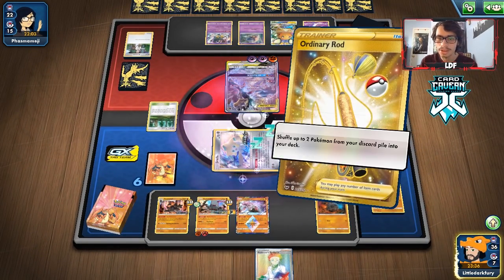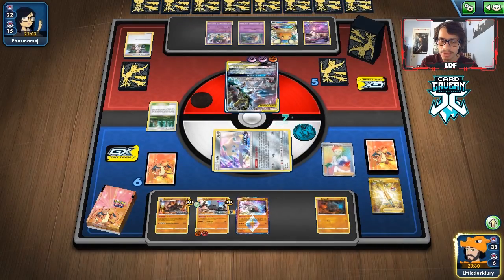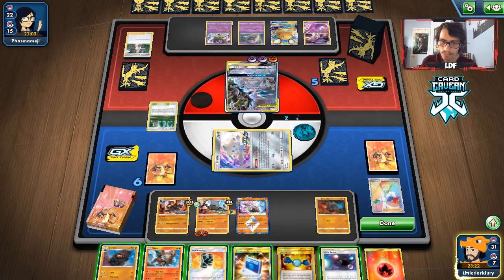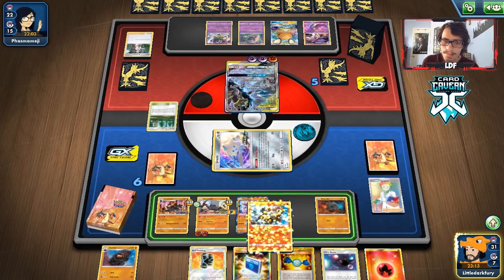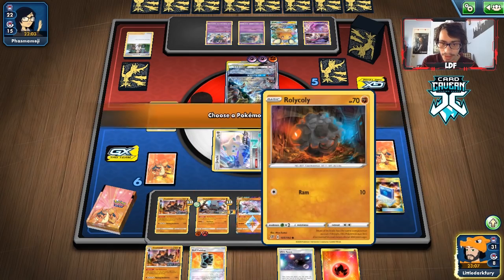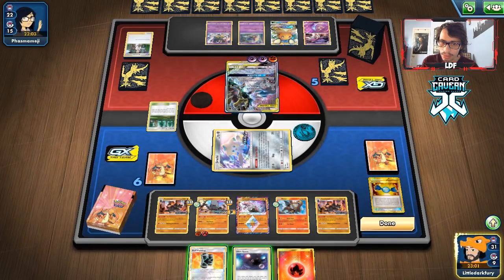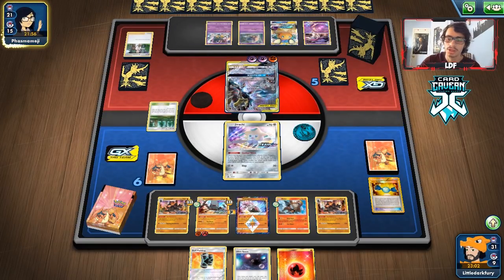We finally draw a supporter. I kind of don't want to play the Ordinary Rod - want to save it for the Stackers. Let's see if we can take a knockout. We didn't get one. Our hand isn't great. We'll get the other Colossal. We can probably find a Colossal. I think we just pass and save Ultra Space - I actually want to use Viridian Forest to get rid of the energy.